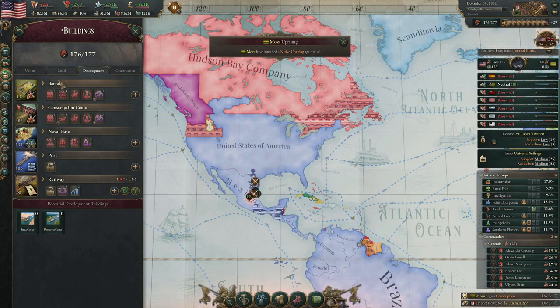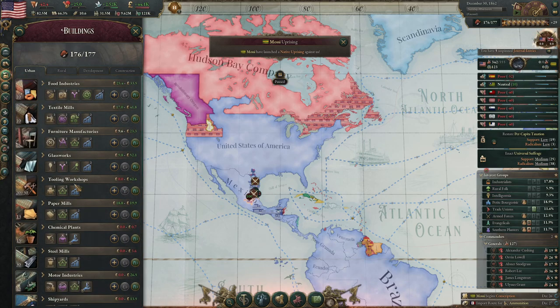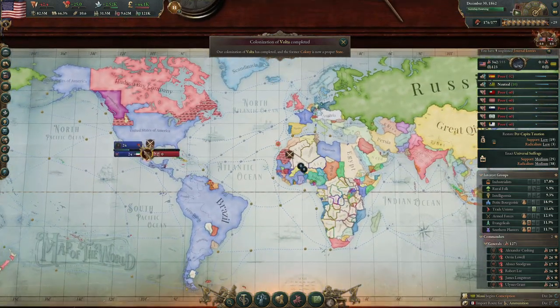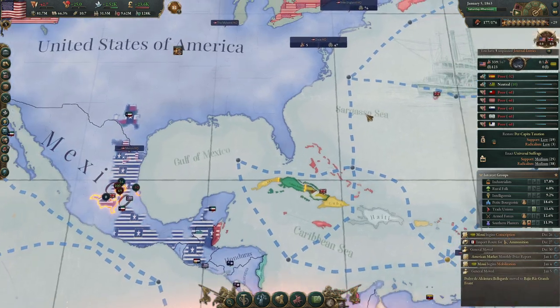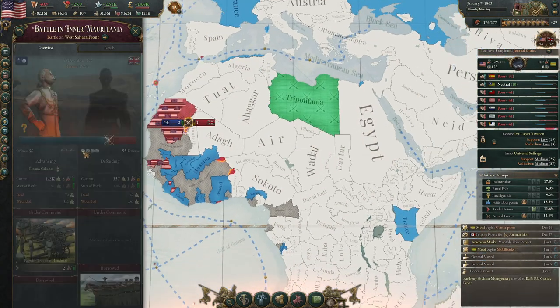It's a Native Uprising — Native Uprisings are good actually. That's probably the only unexpected war in this game that I actually enjoy having, because whenever there's a Native Uprising it just fast-tracks your colonialism. There's no negative to rapidly colonizing other than those uprisings, which are pretty easy to put down, especially when they only have one troop.